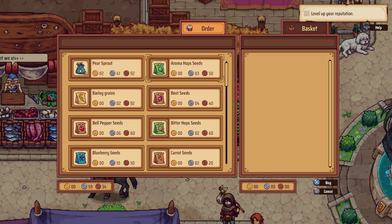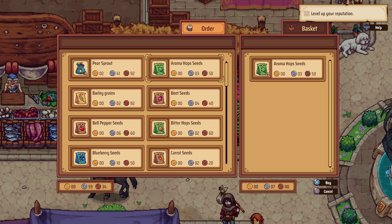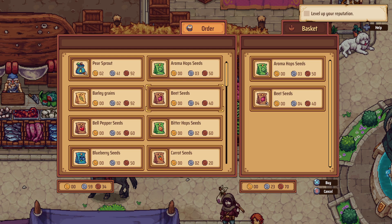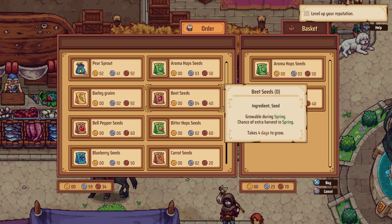Let's look at the shop — look at all this stuff we can get. Aroma hops, beet seeds. These beets are for spring, and we are in spring — it takes four days. The aroma hops are for summer and winter but growable all year round, with an extra chance of harvest in summer and winter. And for the beets, it's an extra chance of harvest in spring only.